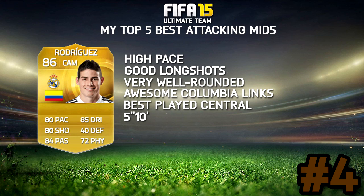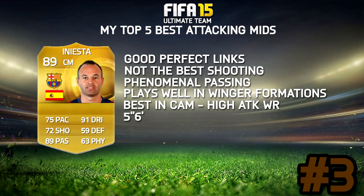Number 4 is James Rodriguez. High pace — 80 pace is really nice. Very nice shooting; 80 shooting on a centre attacking mid is brilliant. He's also got 82 long shots. The Colombia links are great — you've got Cuadrado, Falcao, and Ibarra if you fancy a bit more pace. I recommend him specifically in the centre attacking mid role. You can play him in a winger formation on the side, but it didn't work as well for me.